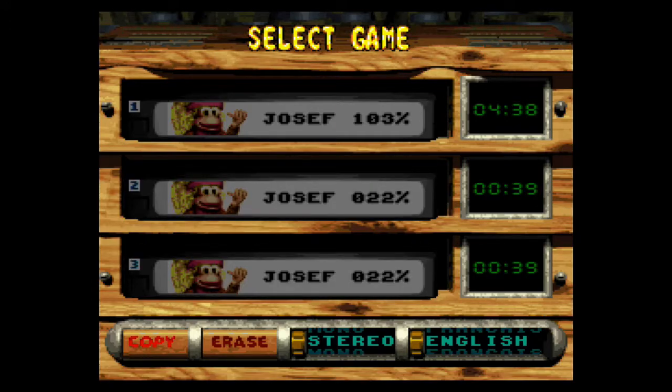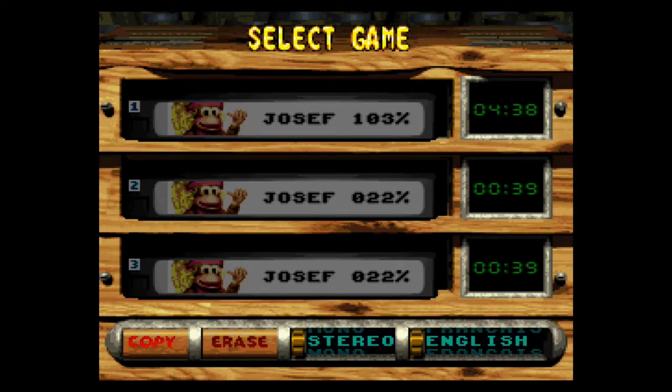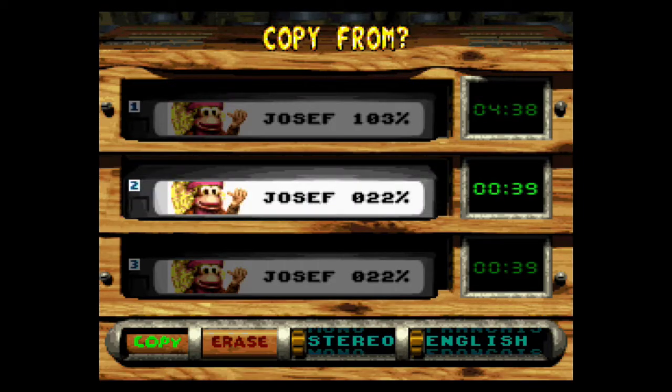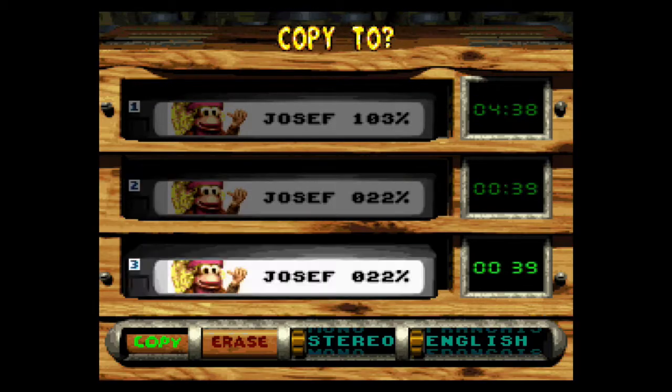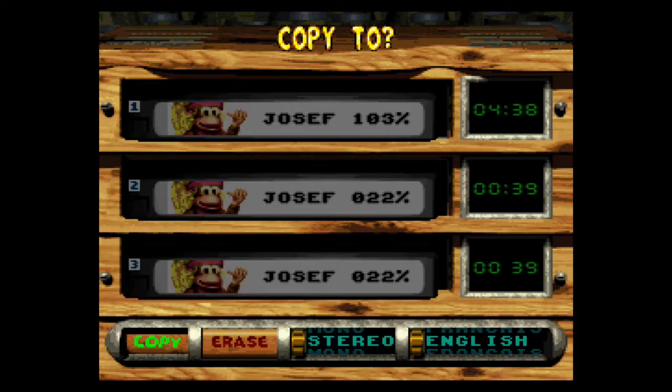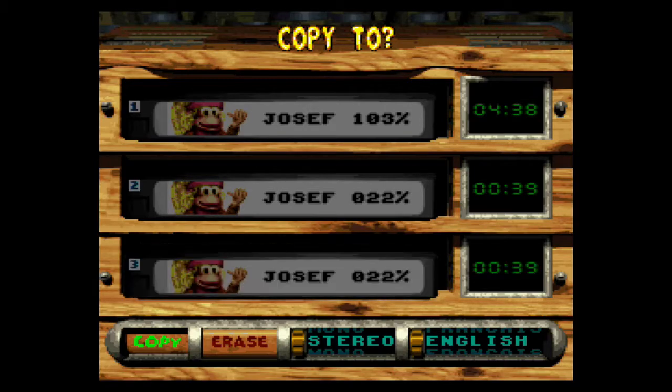There are some interesting things I'd like to show you on this screen. You can switch the language to French in the North American version for some reason — you can do this in DKC2 as well, but why would you if you can't speak the language? You can also change the sound from stereo to mono. There's actually a pretty interesting sound that plays only on this screen, not anywhere else. It sounds like a steamboat.